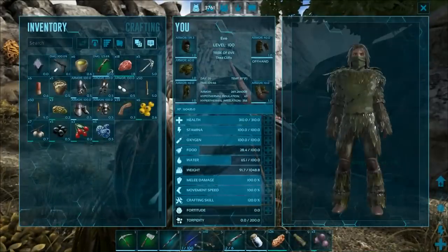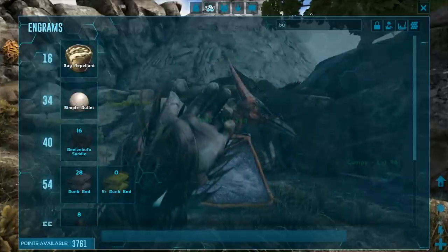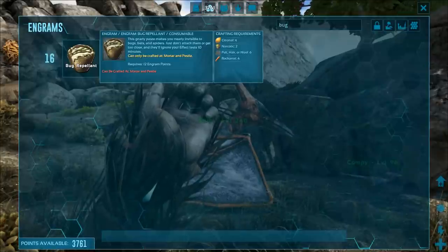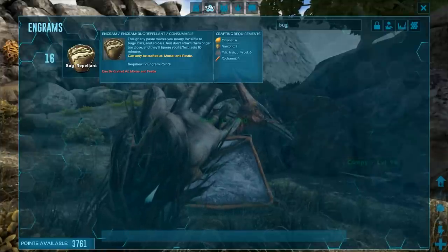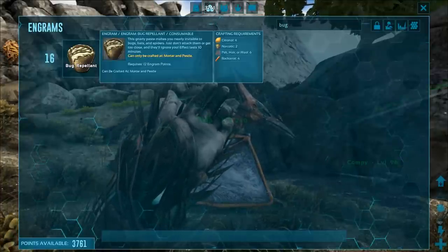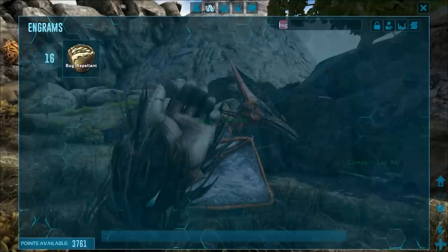Let's look at what you need to craft those things - bug repellent. You're going to need to be level 16 in order to do that. You're going to need to have a farm or to trade these ingredients if you're on a server. You're going to need 4 citronel, 2 narcotic, 6 pelt hair or wool, and 4 rock carrots. You're going to need to have a little farm going in order to be able to do that.